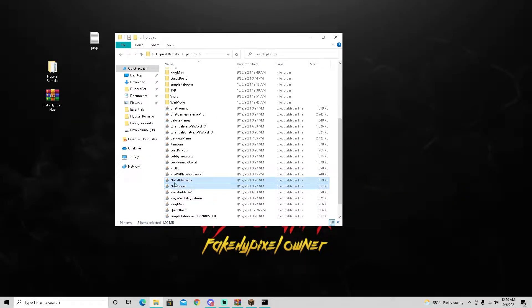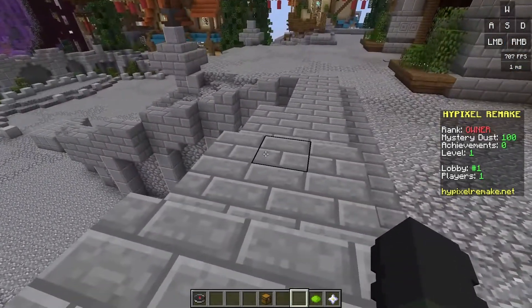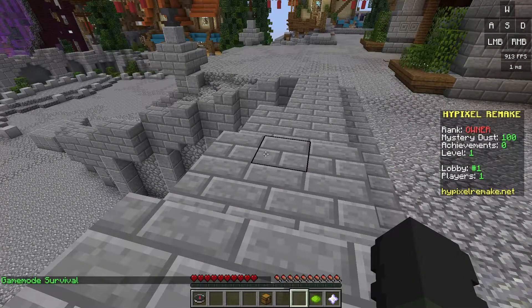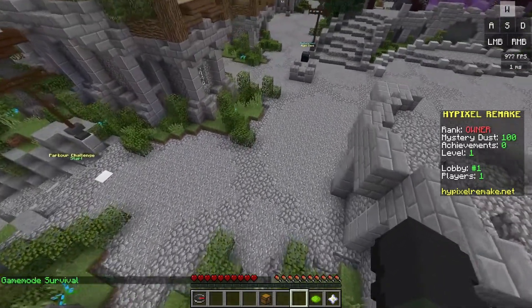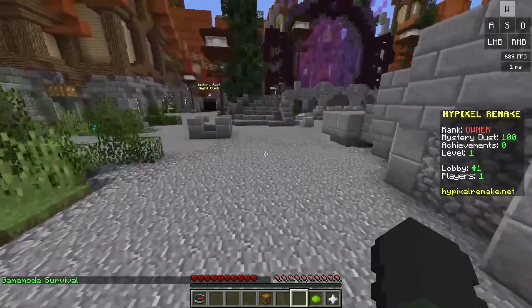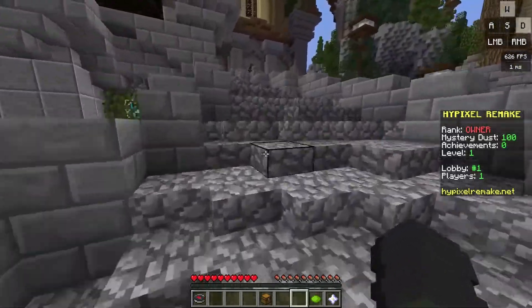I'm going to be adding a couple more plugins: NoFallDamage and NoHunger. Put these into your plugins folder and add them. We haven't been losing hunger anyway because it's in peaceful mode. Let's go and jump - we no longer take fall damage, which has been very annoying, but that is now fixed. Nobody's taking fall damage anymore.